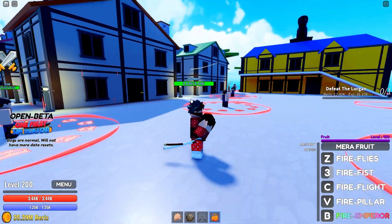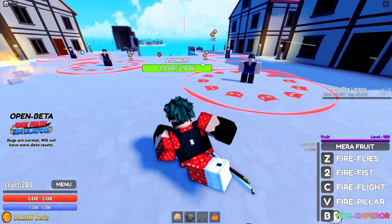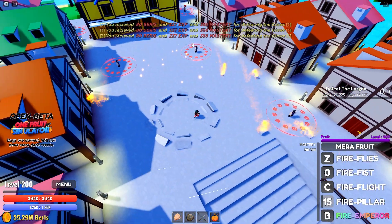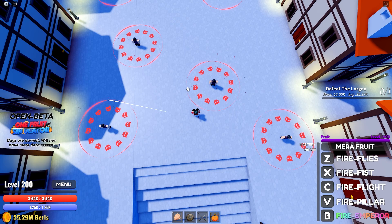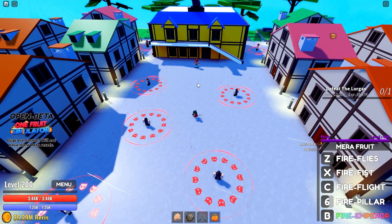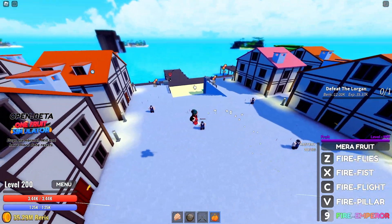Fire Fist — no AoE at all. We can only hit one at a time — that's really bad. Fire Pillar should be able to hit three of them — yes it did! It hits three of them. Can we hit all four? With a similar position as Light... nah, only three. Not bad though, and it deals around 26,000 damage. Fire Emperor — I remember it was buggy.